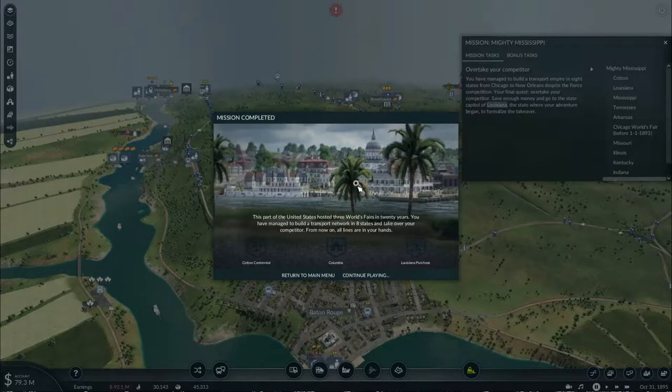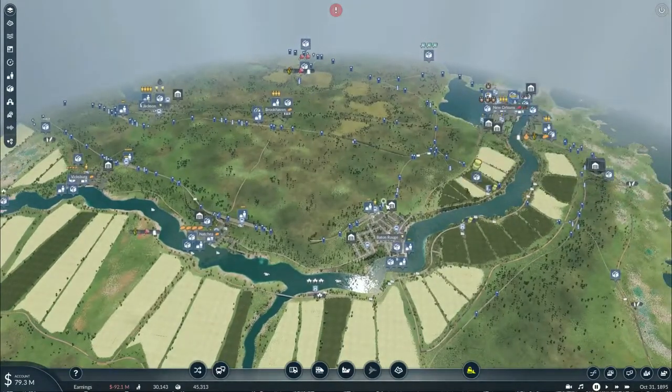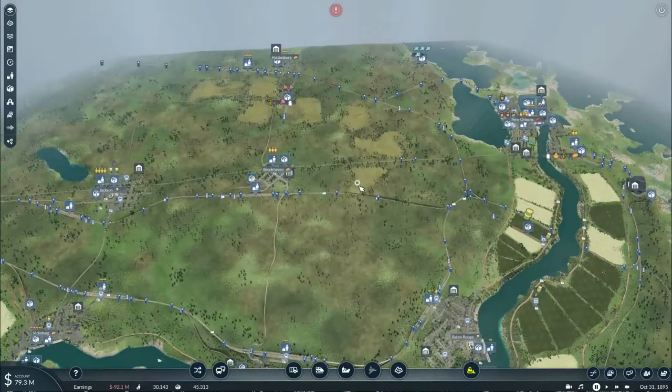This part of the United States hosted three world's fairs in 20 years. We have managed to build a transport network in eight states and take over our competitor. From now on, all lines are in our hands. That's basically it — we are done with this scenario.